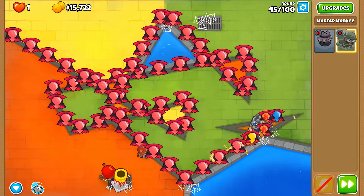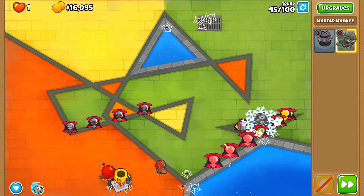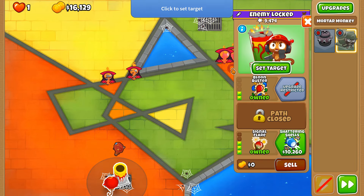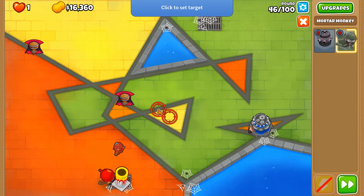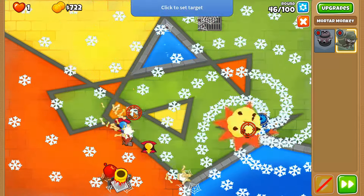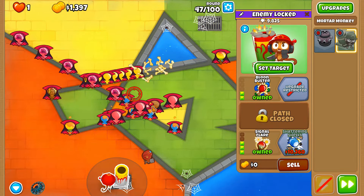Here we need to keep the mortar firing so we can deal with all these pink balloons. Hopefully we can deal with all of them — just four fortified leads left. What if there were ever fortified purples? I don't know, I think it'd be a good idea not to include them in CHIMPS, but maybe ABR CHIMPS or something. We've acquired the Super Maelstrom, which we will use to clear up these fortified ceramics and ceramics for the next round.